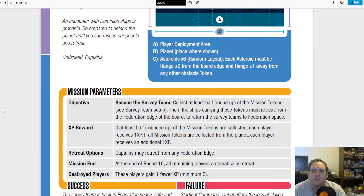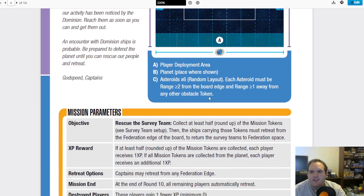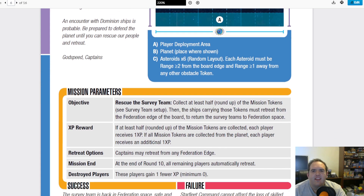Your objective: collect at least half — rounded up — of the five survey teams that are there, so three. It's very simple. Then the ships carrying these tokens must retreat from the Federation edge. Just go out, get the teams, and come back. It's very straightforward.